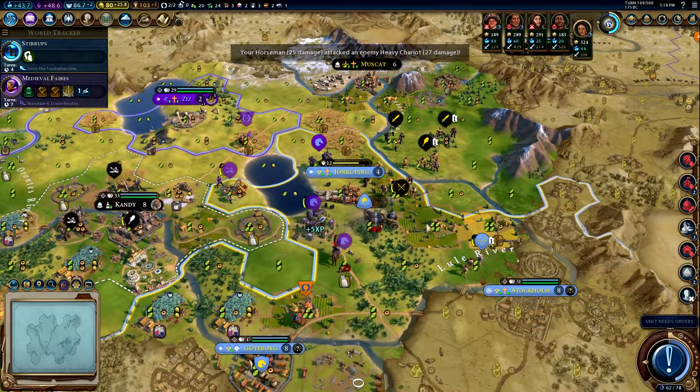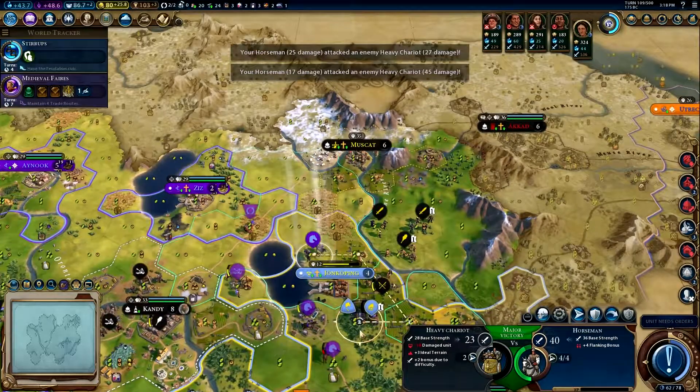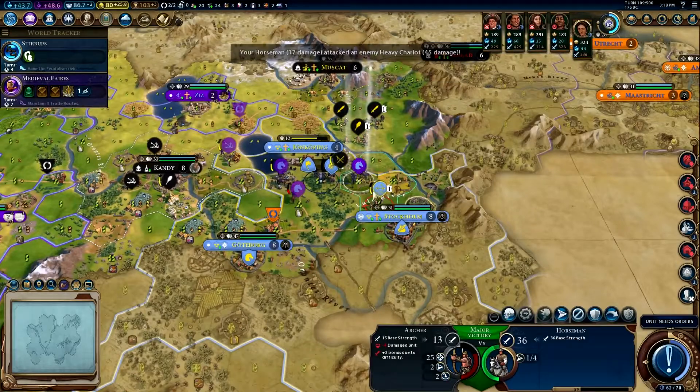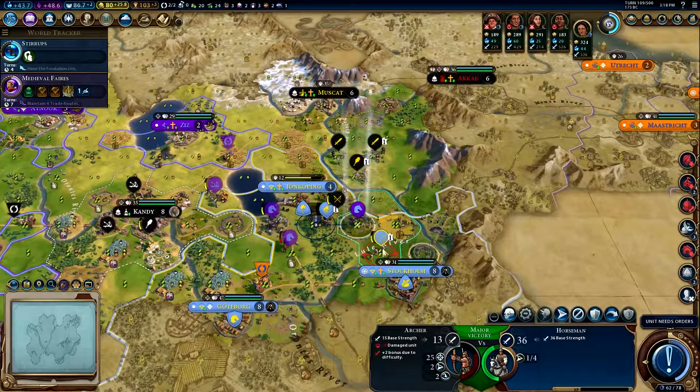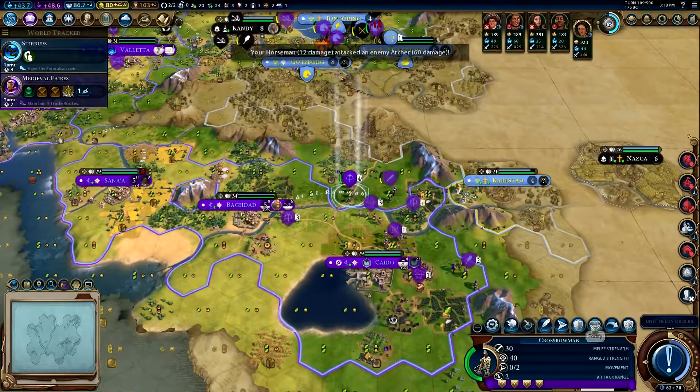Can we capture this dude? That would be freaking glorious — it'd be worth losing a horseman. Can we hit that bunghole? We are too close to this city with that dude, but we could totally wallop that archer — we have to do it. Nope, that failed. Oh well, you have to heal.